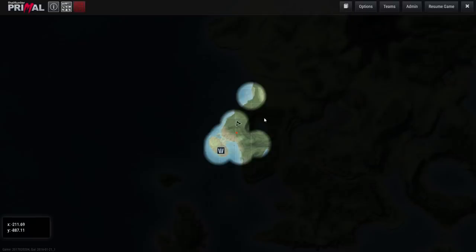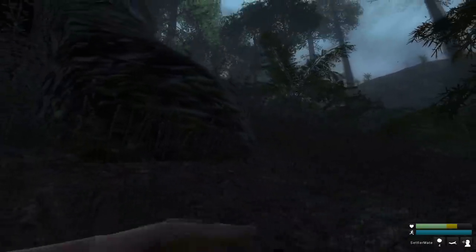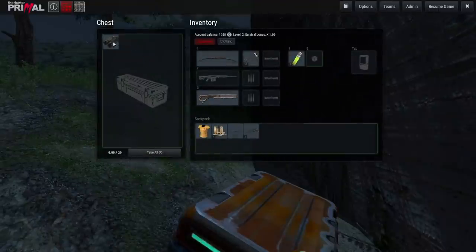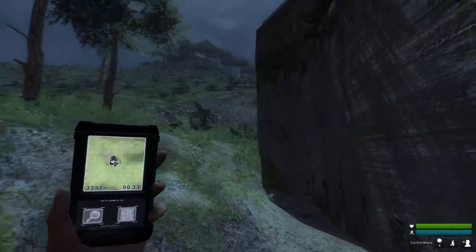From here I think we might just continue up towards that area. It seems like the logical place to go. It would definitely be nice if there was something in here. Binoculars will help. I don't know if those glasses are worth anything at all, but I guess we'll put them on - maybe it'll look cool in trophy shots.